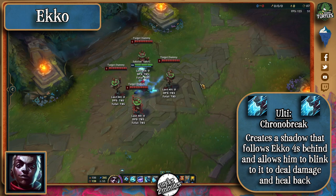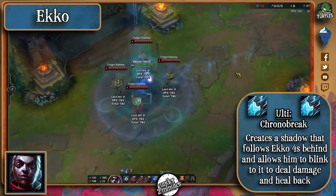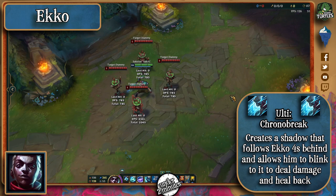His ultimate passively creates a shadow of him that will always be 4 seconds behind him. When activated, Ekko will blink to the shadow and deal damage to surrounding enemies, as well as heal him for an amount plus a percentage of damage he took for the last 4 seconds.